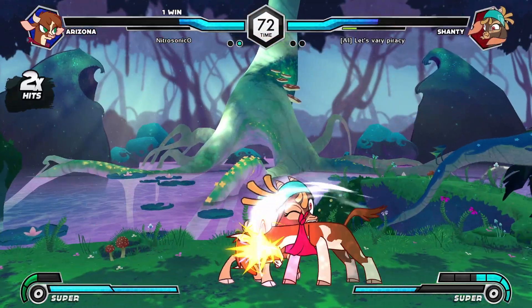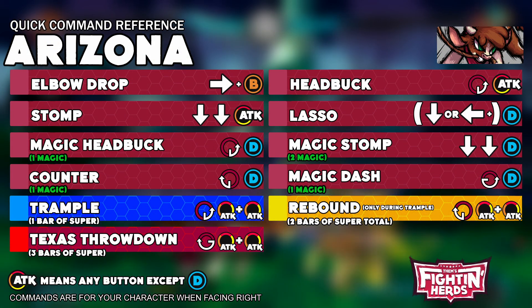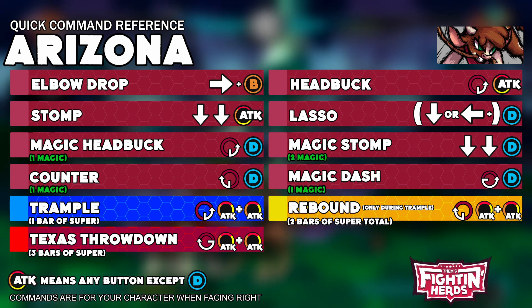Use Lasso to catch opponents in various spots and gain magic as quickly as possible to make them fear the possibility of Magic Head Buck coming out.